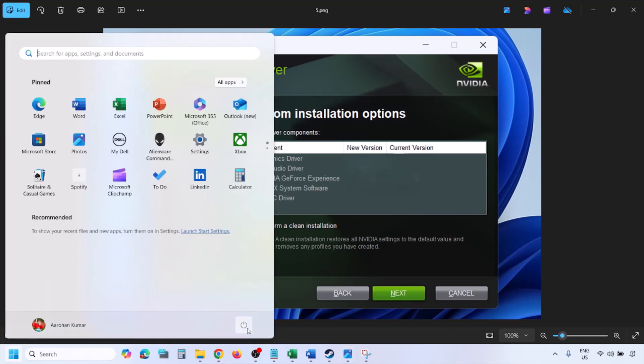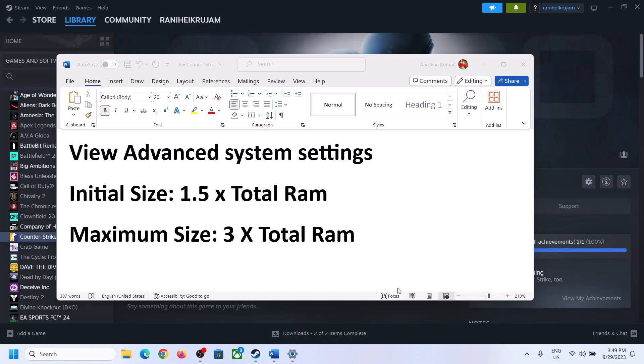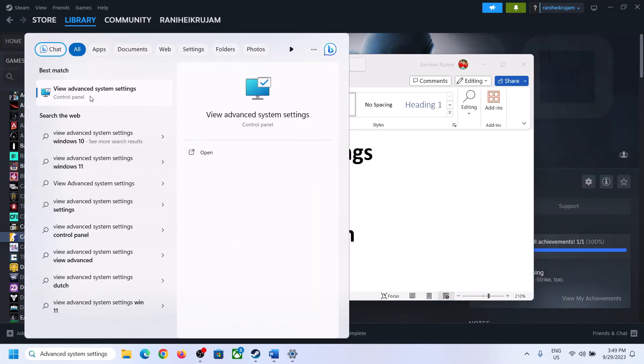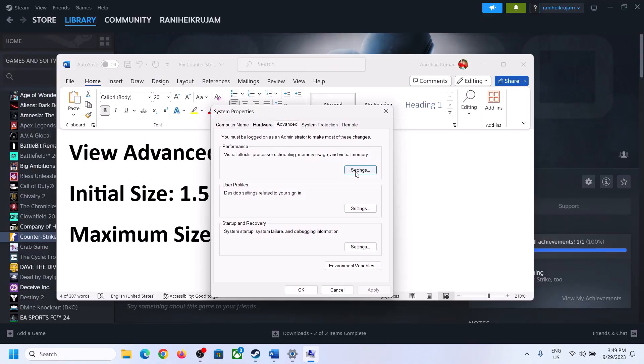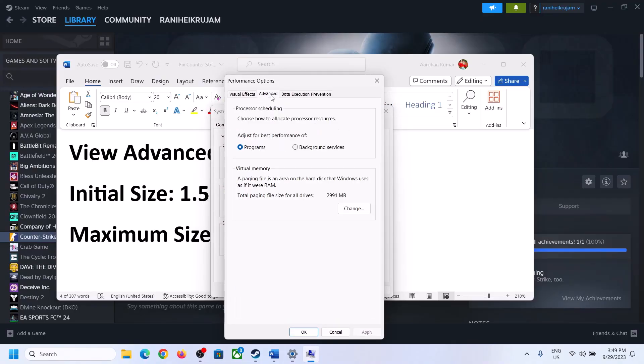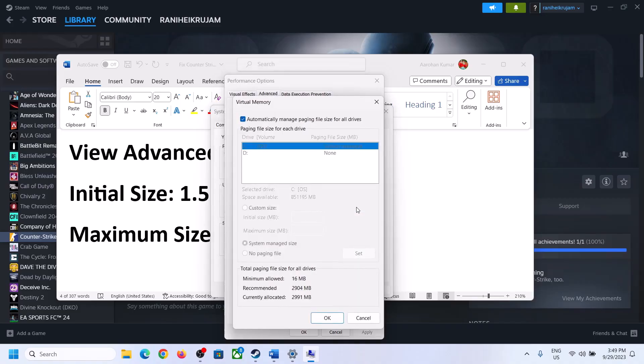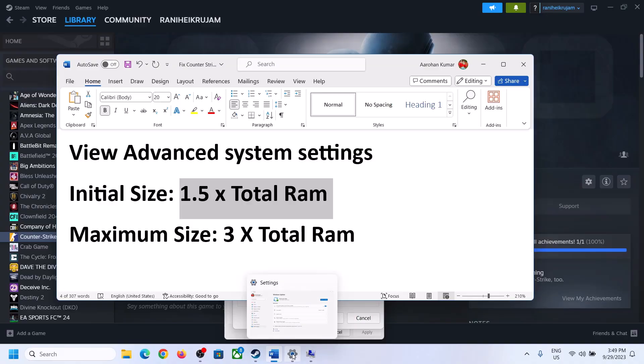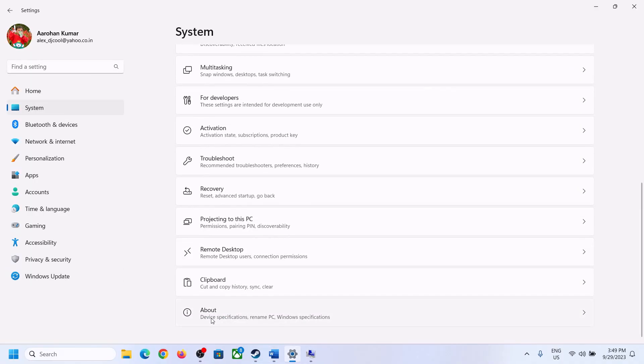To increase virtual memory, type 'View Advanced System Settings' in the Windows search box and click on it. Click on the first Settings button under Performance, go to the Advanced tab, and click Change. Uncheck the box that says 'Automatically manage paging file size for all drives', then select the drive where the game is installed. Enable Custom Size — the initial size is 1.5 times your total RAM.